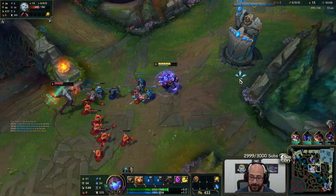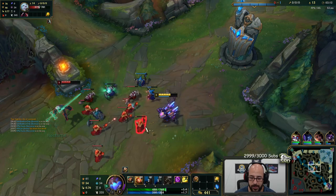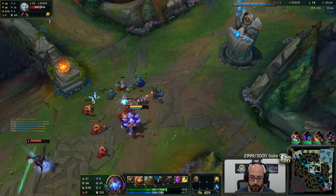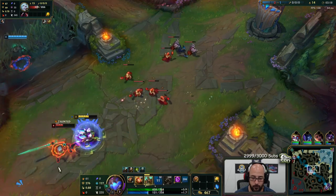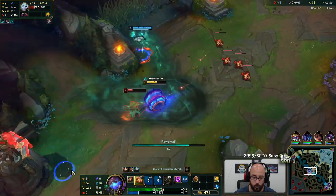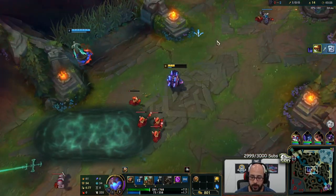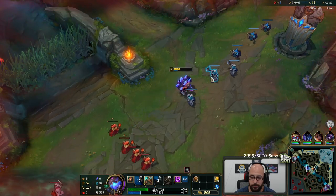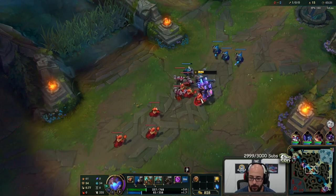I'll take that all day. Just walk away. Hitting him actually pulls minions too, which is kind of nice because it helps me clear the wave a little bit easier. Beautiful — I don't know why he didn't flash. I'll take that. I needed to do the Q a little bit earlier; I was trying to chain them but didn't do it very well.